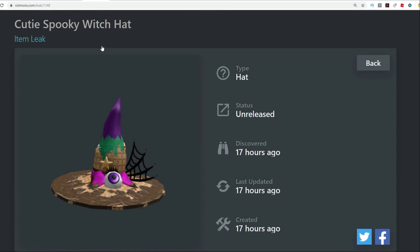Over here, the cute spooky witch hat. Not that spooky — it just looks like somebody dropped their ice cream though because they found an eyeball in it. I would do the same thing like if I had an ice cream cone with an eyeball in it, I would totally drop it, but it became a hat. Nice. This is an interesting little combination of things and that one should be coming out pretty soon.